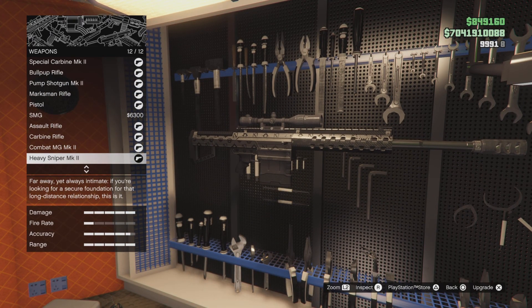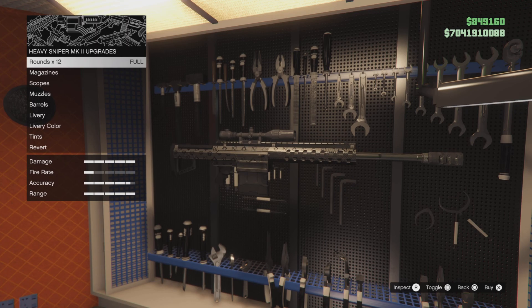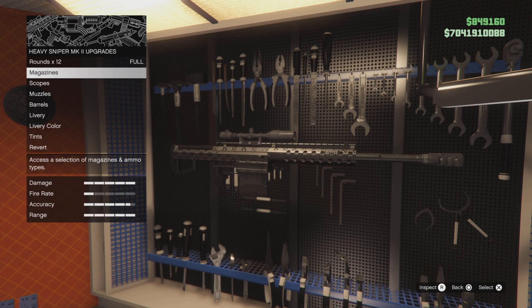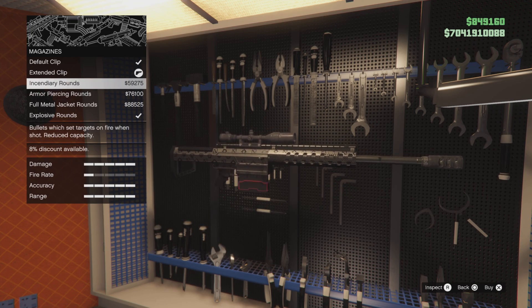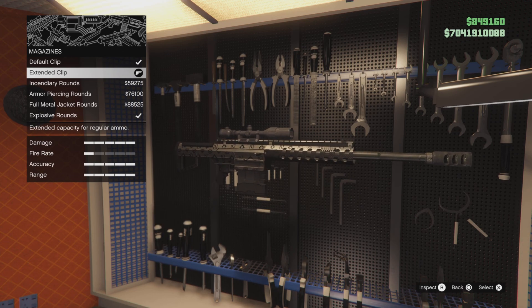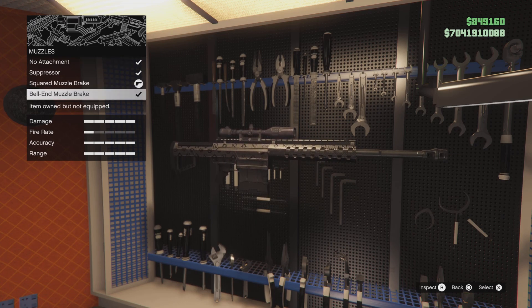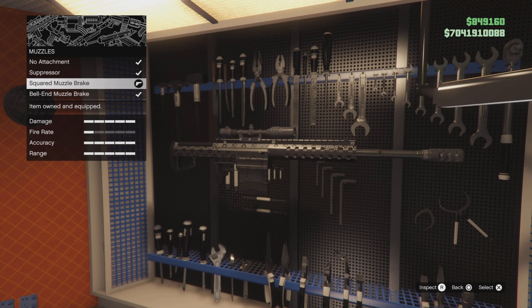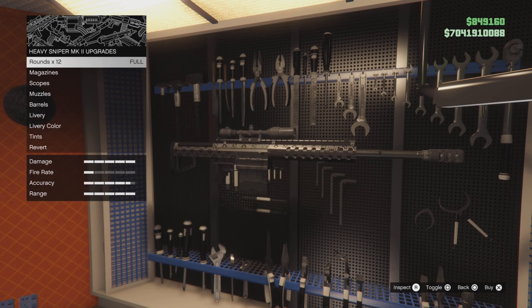Heavy Sniper Mark II — it looks clean, and Rockstar still hasn't fixed it so it's still a one-shot. If you want explosive rounds feel free, but any special rounds you're going to be back restocking fast — unless you're just taking out jets. Extended clip all the way, advanced scope all the way, muzzles — I like the square muzzle brake, though the bell-end muzzle brake is good too — heavy barrel, and whatever tint you want.